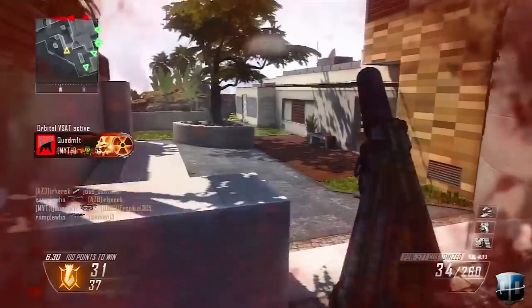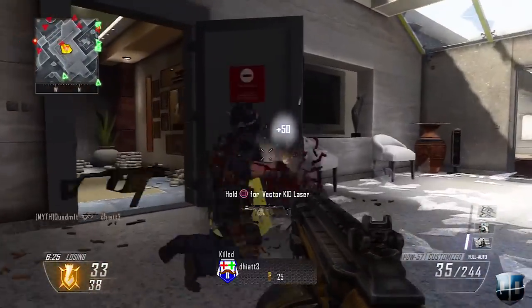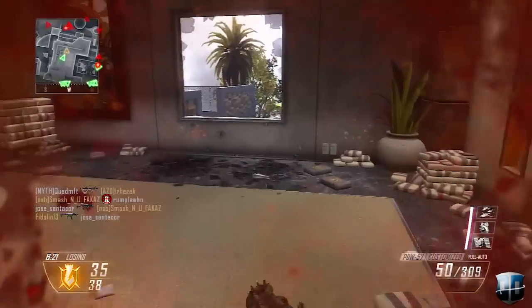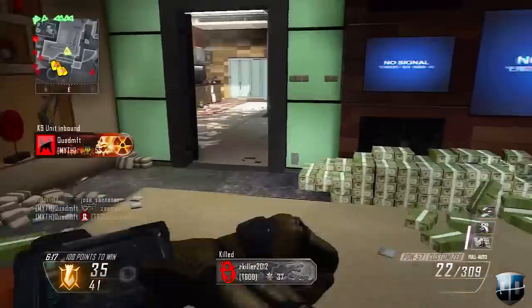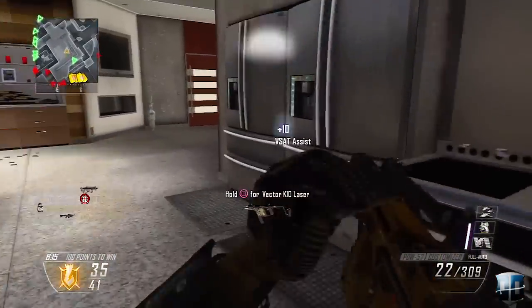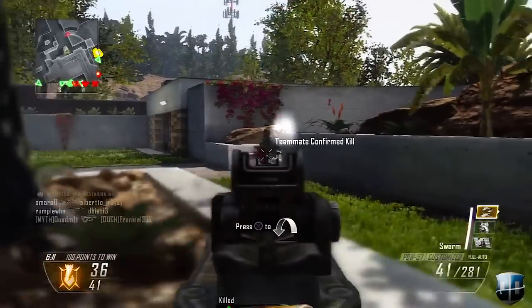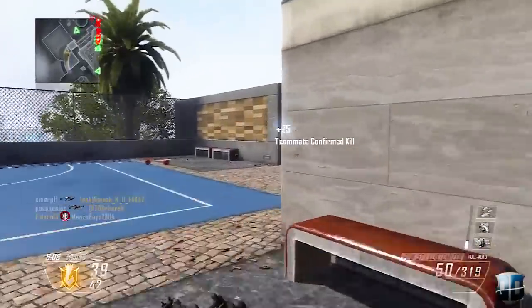Tip number one for ranking up really fast and maximizing your double XP time: use your shock charges. Whether you rock shock charges, concussion grenades, flash bangs — whatever it is, use them a lot. Whenever you hit an enemy, throw them up in the air and you'll get assists when a teammate gets the kill. Trust me, it will help you towards your score streaks and leveling up.